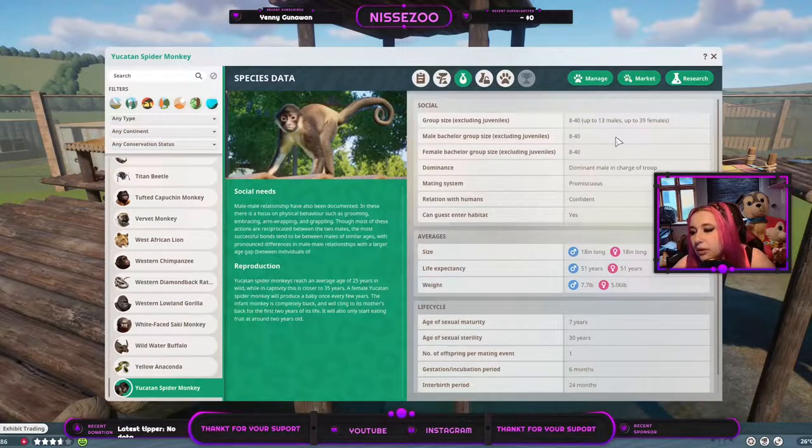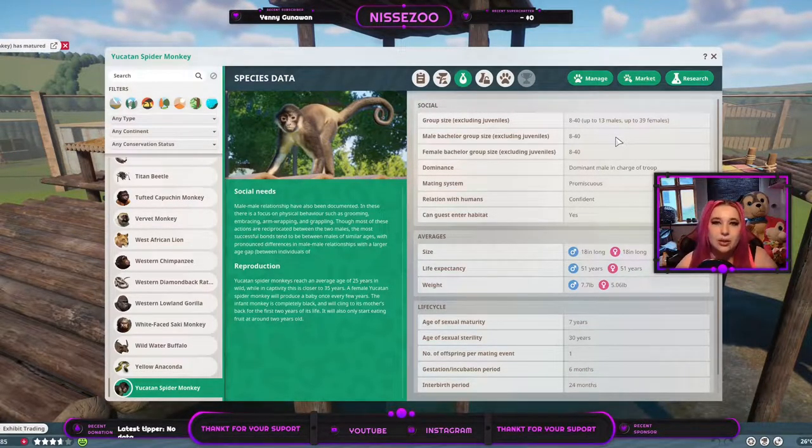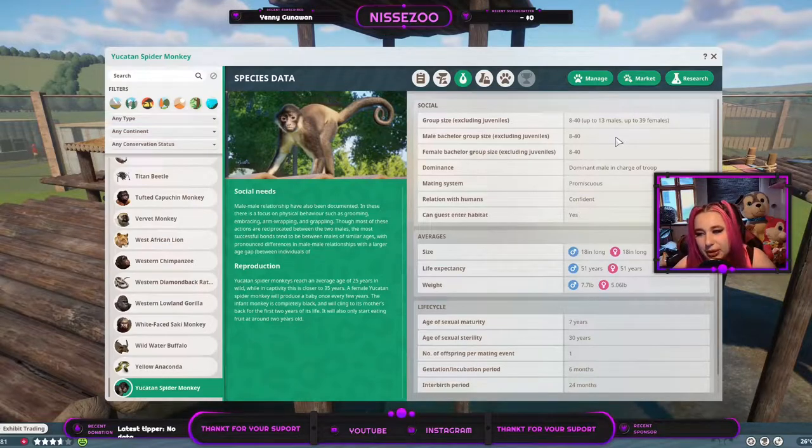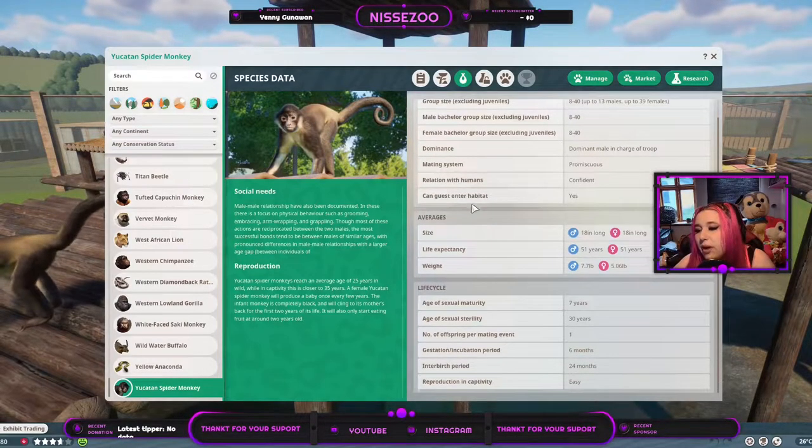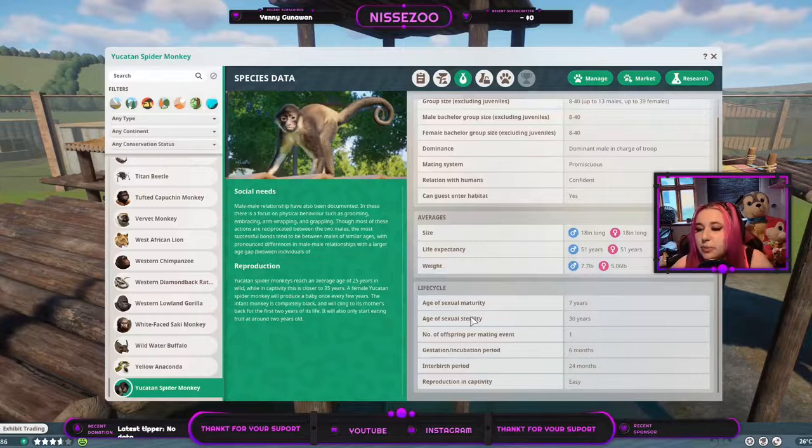They are confident around humans and guests can enter the habitat. They grow to around 18 inches long, which is just around 50 centimeters — half a meter. I will say though, it doesn't specify if it's with the tail or without the tail, and that matches very much here. I think it's with the tail because half a meter... I'm not sure, honestly, if it's with or without because the tail is pretty long. They live for around 51 years and the males weigh around 7.7 pounds.